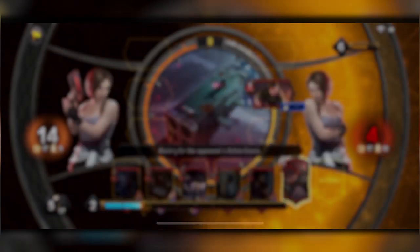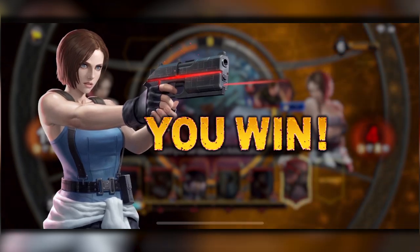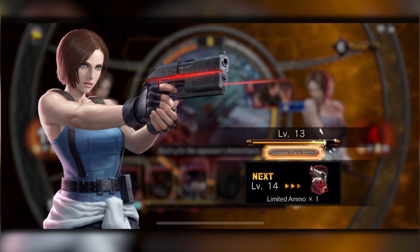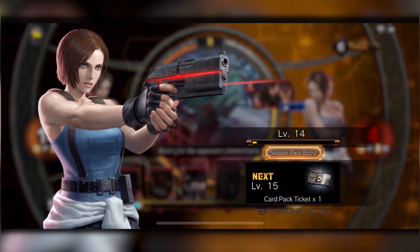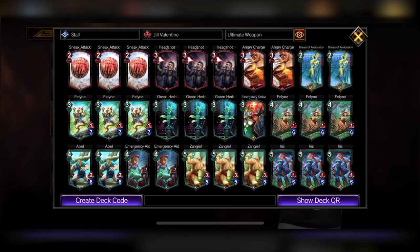Now we're gonna go to our last deck to showcase — it's more of an experimental deck. It's kind of like a burn concept from other card games, where I'm not really gonna attack much. It's gonna be more damage from action cards, healing, making sure I can attack, and using the Ultimate Weapon piercing damage to help with that. Let's check it out and see if it works.